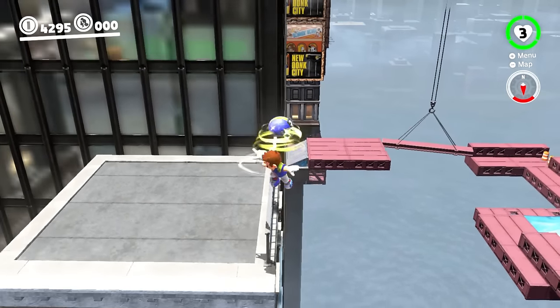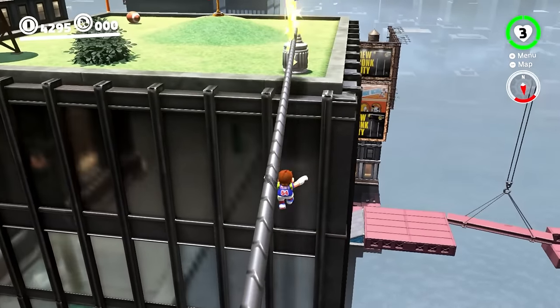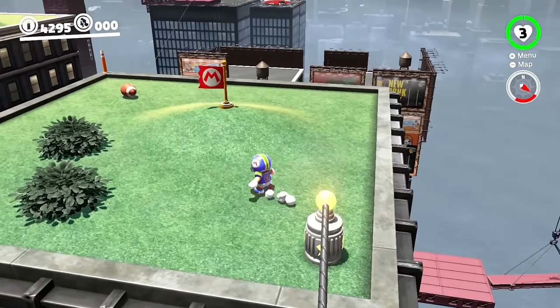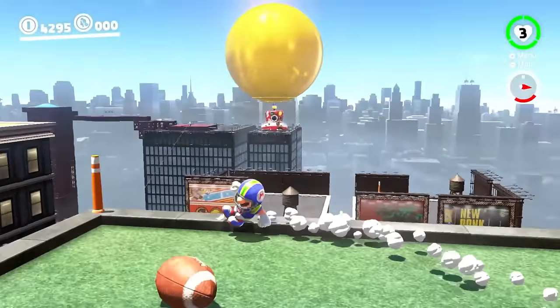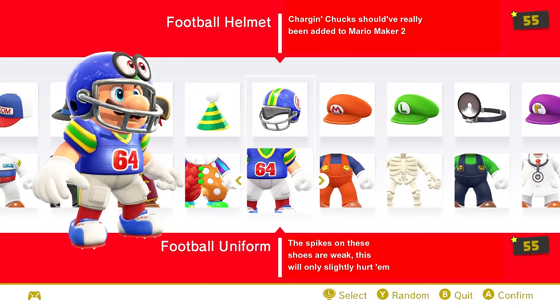Onto the top 20, starting with the football uniform. I just really like this outfit's design, and Mario's number being 64 is also a neat touch. This goes well with New Donk City since there are a lot of footballs to kick around there. This could be based on Charging Chucks, though I'm not really confident in that — but either way this gets number 20.